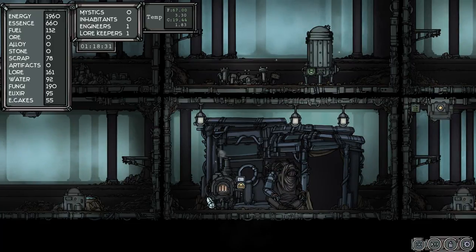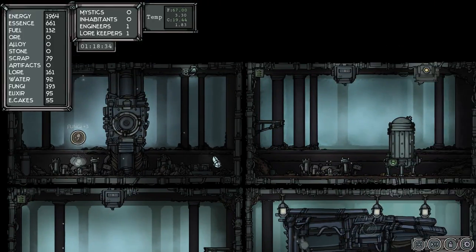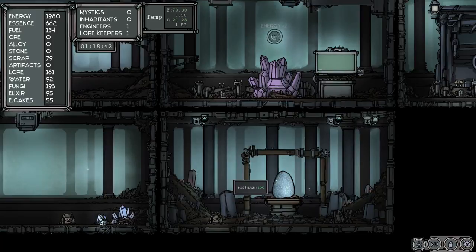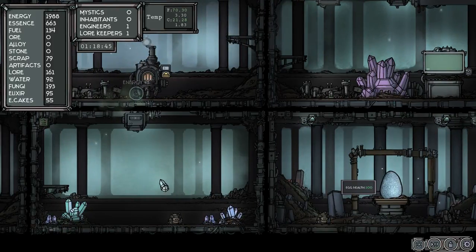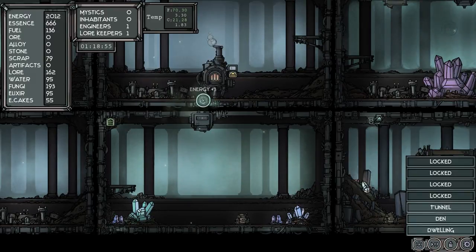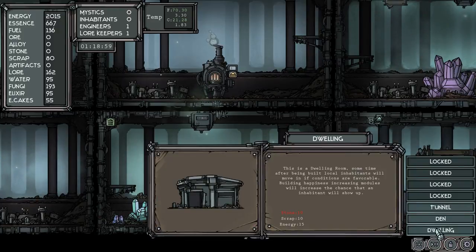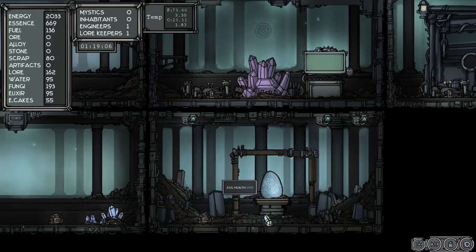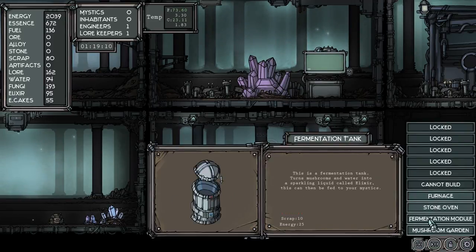Okay, our temperatures are going to rise again now. Really have to keep an eye on your temperatures. But you don't want it too hot because it cooks out your engineers and your lower guys — those little dudes. I do have a room that's open but I don't know what I'm going to do with it. How are we doing on lore? We got very little scrap so we need more engineers. Let's do a dwelling. We need more stone — that's not good. Health of the egg is at 100. We could put a furnace in here but we already have enough furnaces. We need 10 scrap — fermentation tank, that's for elixir. We have lots of elixir.